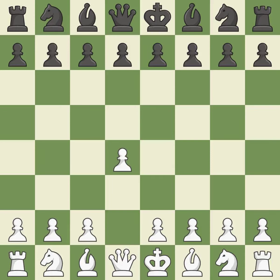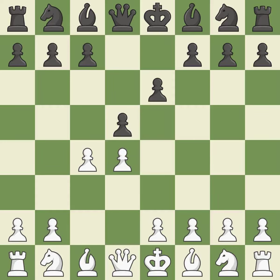Opening with the Queen's Pawn: the move d5 establishes control over the e4 square, frees up the light-squared bishop, and builds a presence in the center. A wing pawn is available in the Queen's Gambit to attack the center and divert black's attention away from the e4 square. By using the e-pawn to protect the key d5 pawn, e6 rejects the Queen's Gambit.